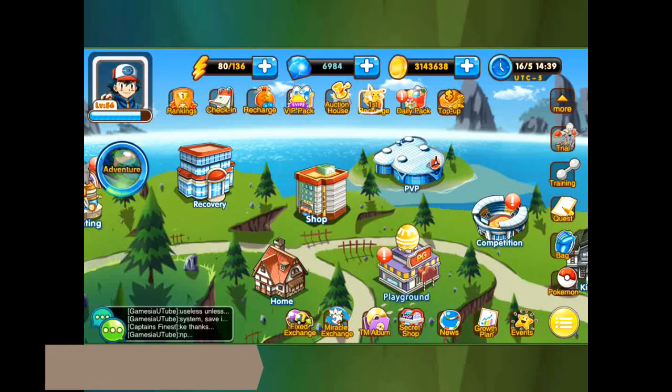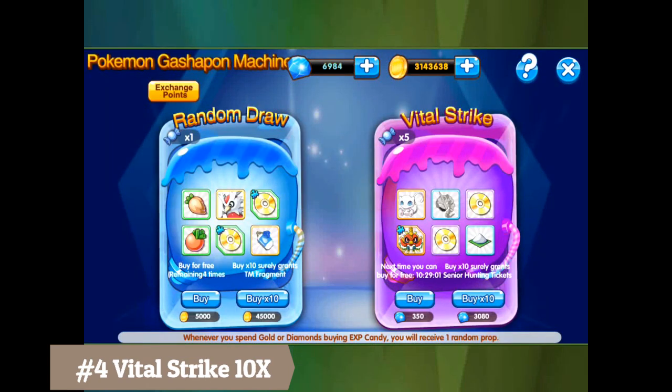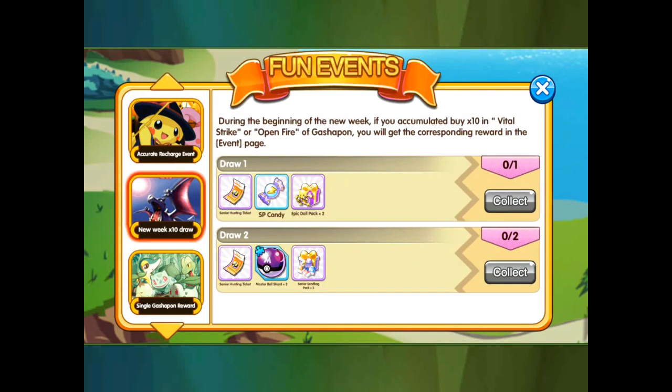Number four is going to be vital strike on the playground — the times-ten option. When you do the times-ten vital strike, certain events give you bonus prizes. As you can see, this event is a new week 10-times draw where you get hunting tickets, candies, dolls, and a master ball shard if you do two of them.